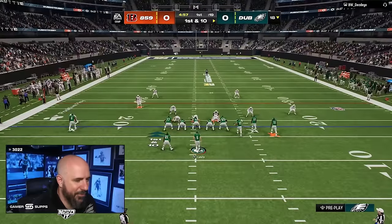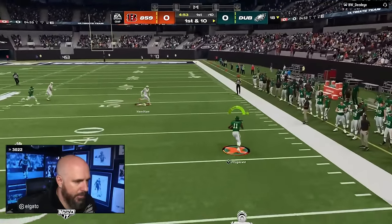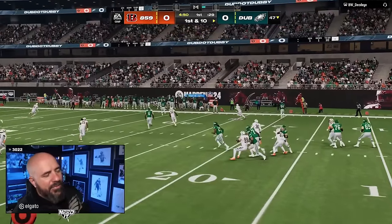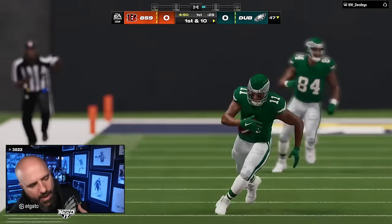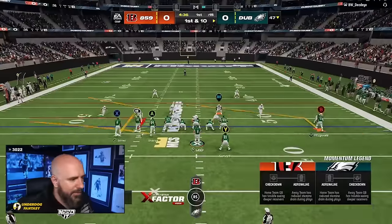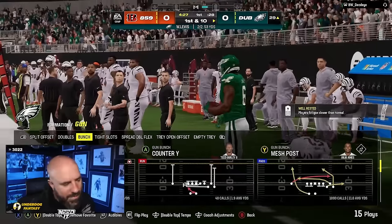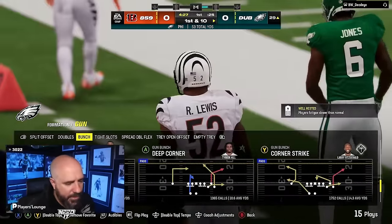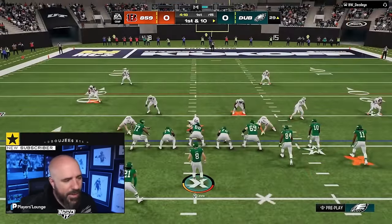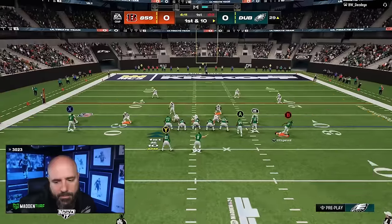Swift just goes right down the field. On McCaffrey and MVP — I think McCaffrey is the best player outside of Trent Williams on the Niners skill-position-wise, but I think he's kind of the most replaceable other than Debo. Purdy is more important than Christian McCaffrey. I'd say Kittle is probably more important than McCaffrey too. It's crazy — McCaffrey is the best player on that team, but other players are more valuable to the team. Iuk is really good too.